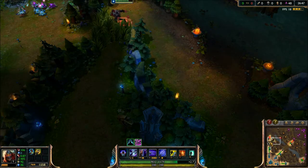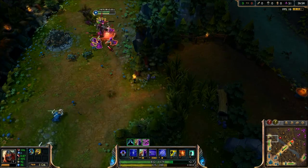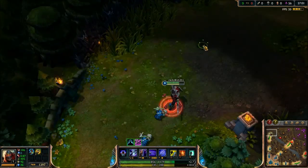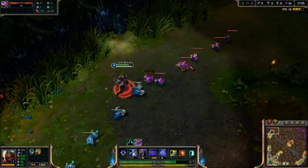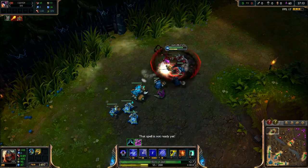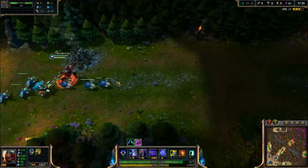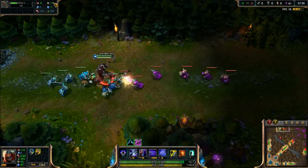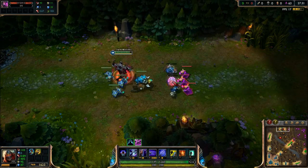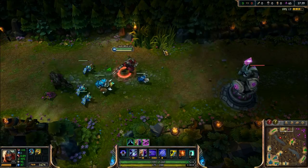Again, they did a ton of changes. As you can see, I'm clearing out a whole creep wave with little to no effort because of the changes to lane minions — they no longer have a high amount of armor. However, they do scale over time. The melee minions have 20 base damage, 17 armor, and 11 magic resist. The ranged ones have 43 attack damage, 11 armor, and 18 magic resist.